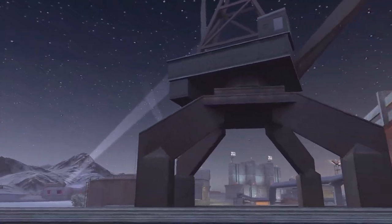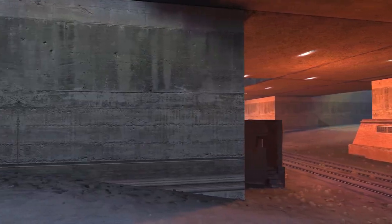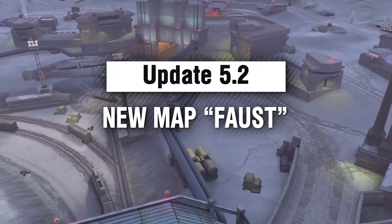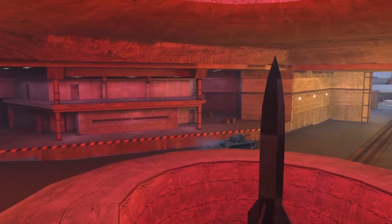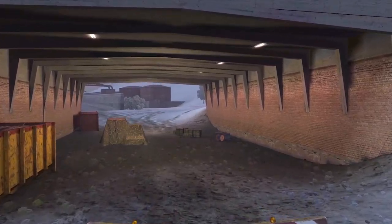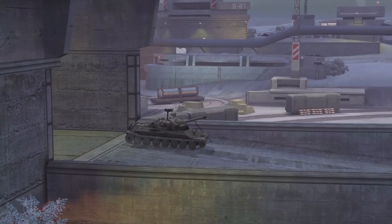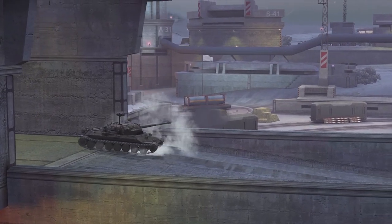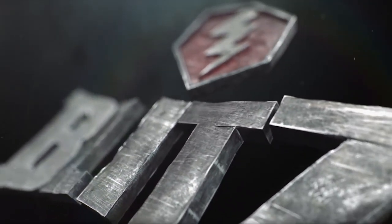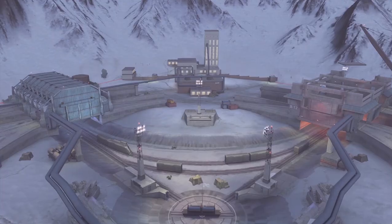Update 5.2 brings to World of Tanks Blitz something unique. This is Faust. It's a top secret military base located in the snowy mountains, and it has everything from missile silos to areas of open engagement, areas to flank, and even areas where the toughest of tanks can find somewhere to make it tougher. Welcome to Faust.